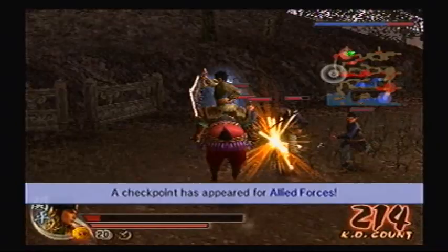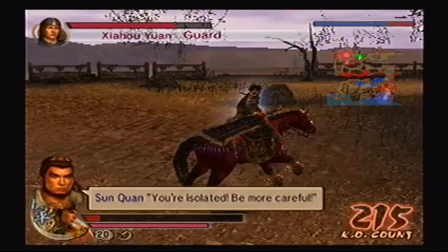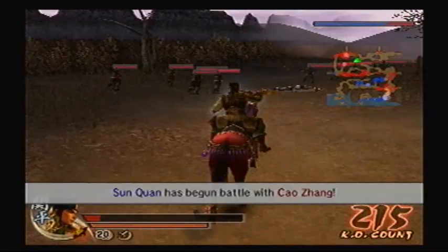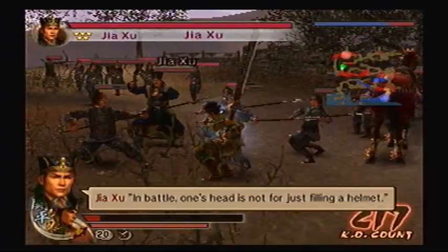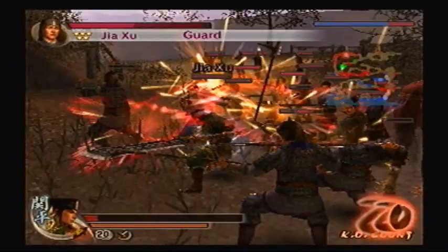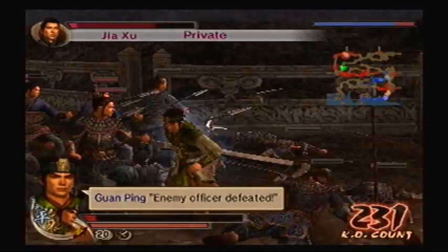Took way too much damage there. Where did Jiaxu go? Oh jeez, he just went that way. Just as long as Cao Zhong does not get killed, I'll be happy. In battle, one's head is not for just filling the helmet. I'm putting myself in a very careless position here. Enemy officer. Get that health, get that health. There we go.